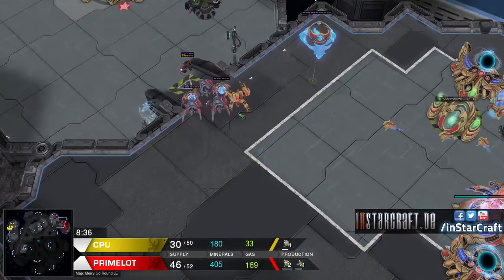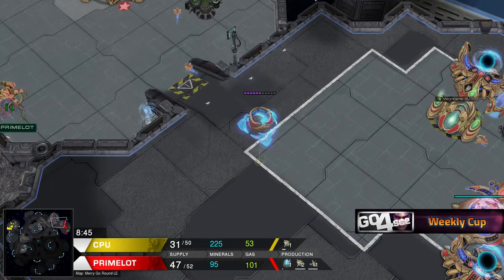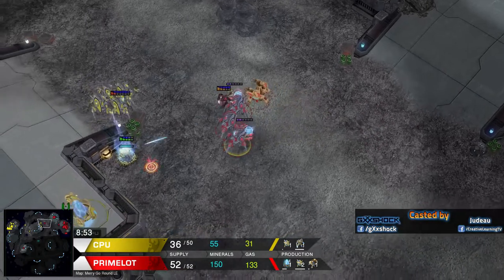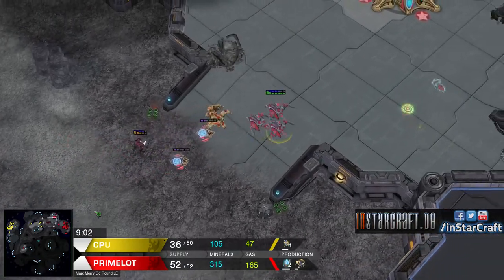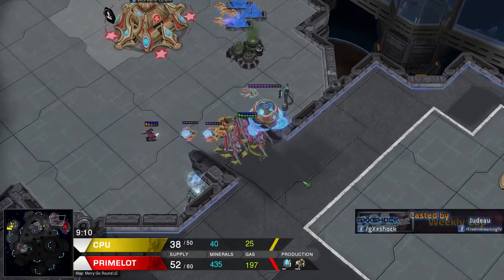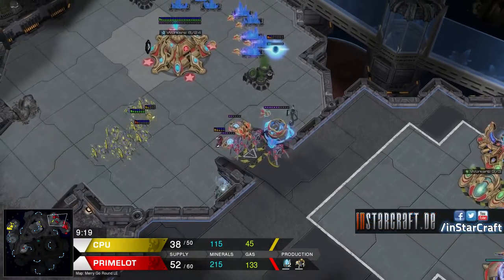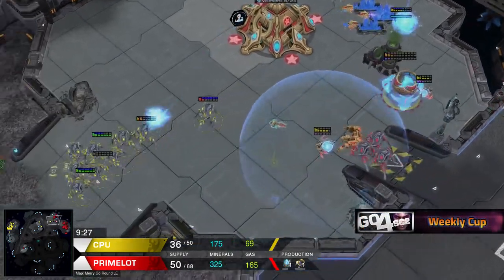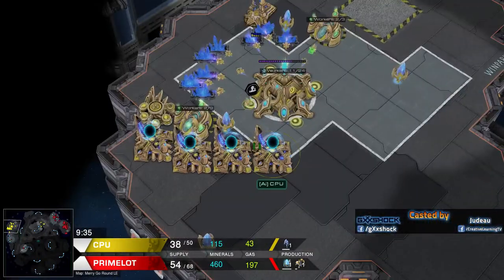I don't think it quite worked out. With the Immortal production just going on, I think Primelot is going to be in a good spot to put some pressure on. The Oracle was just flying in again, and now it's 14 probes for CPU to 27-28 probes for Primelot. He has his second base up, he has everything he needs to counter this push. There are a lot of Stalkers inside, but he has an Immortal, some Force Fields and a Zealot. Does the Mothership Core have enough energy for Photon Overcharge? Yes, it does. So there's not really a lot CPU can do here, and he lacks the economy to build more Stalkers or aggression.